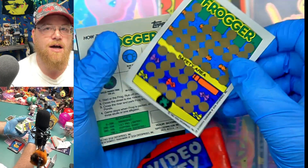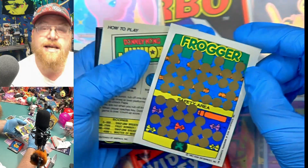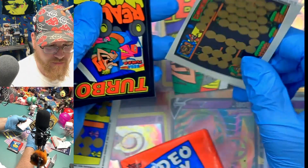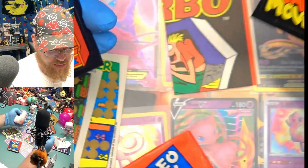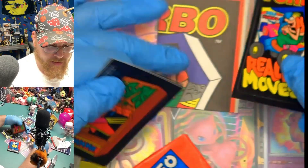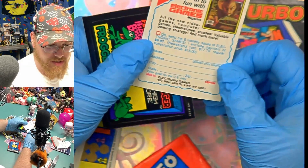Here's Frogger in a scratch-off. Maybe we'll do a video where we actually play all these. Two Froggers, a Donkey Kong Jr. We've got Turbo — Really Moves — that's the large version of this, and this is a sticker of that. So that's what that one should look like if we get all the pieces.